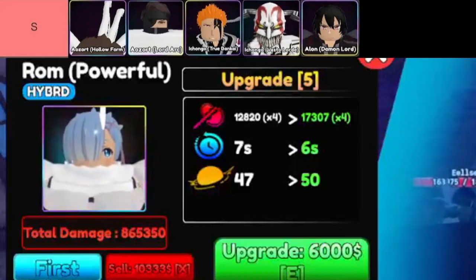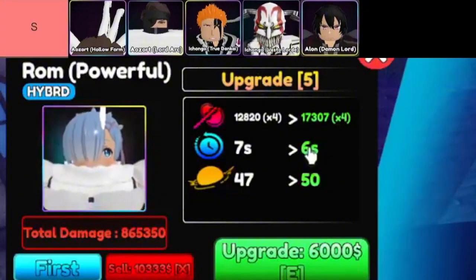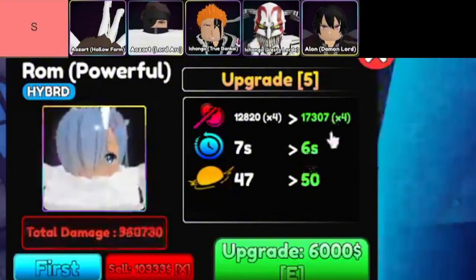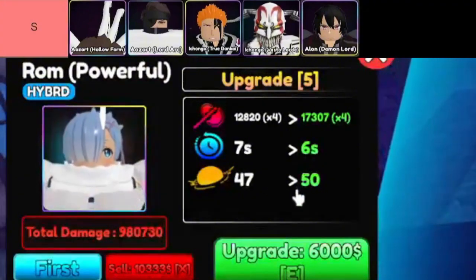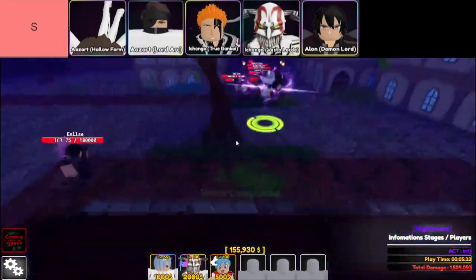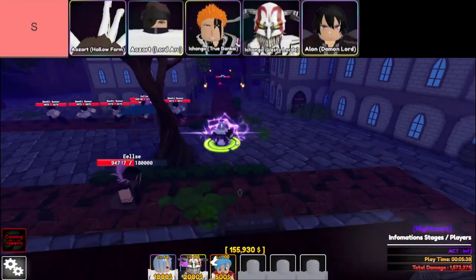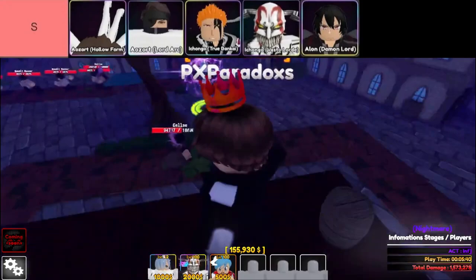It gets even better with Ikongo True Bankai. This version of Ikongo is all about sheer damage output. If you're craving higher DPS, then True Bankai is where it's at. It may not handle shields quite as well as Vasto Lorde, but if you're lacking in raw damage, this is the guy to choose. He's like a glass cannon with an edge, and his power will absolutely melt through your enemies if you play your cards right.